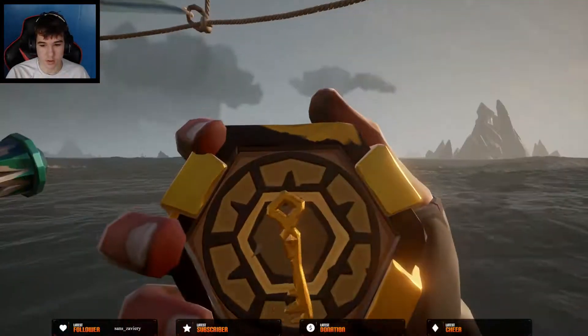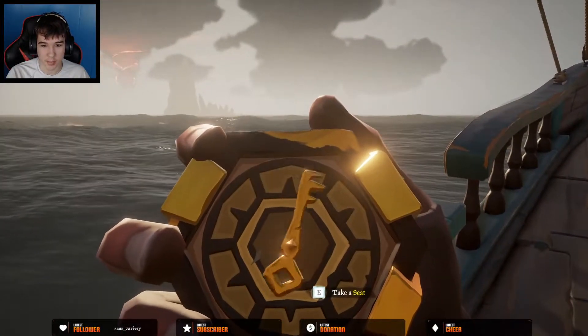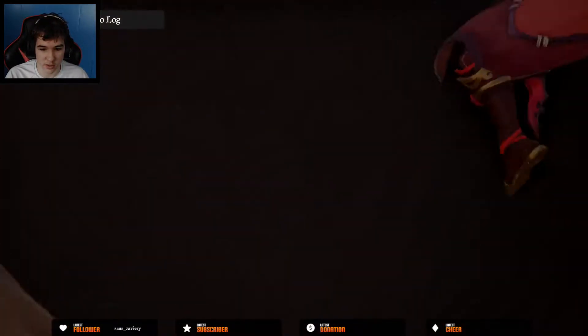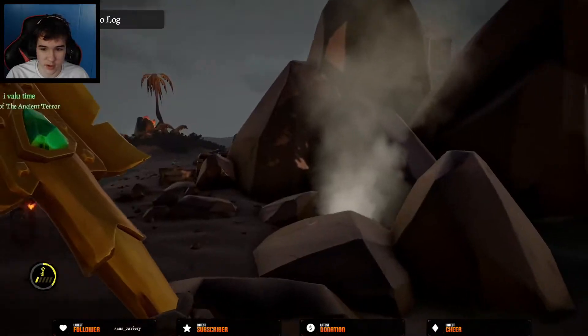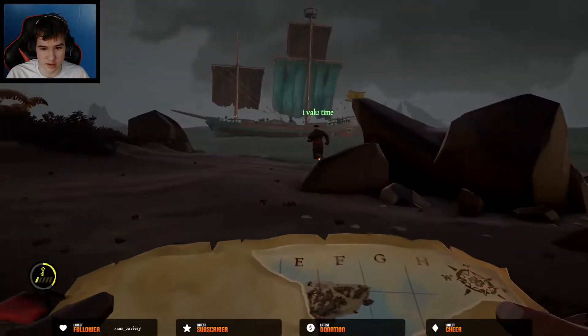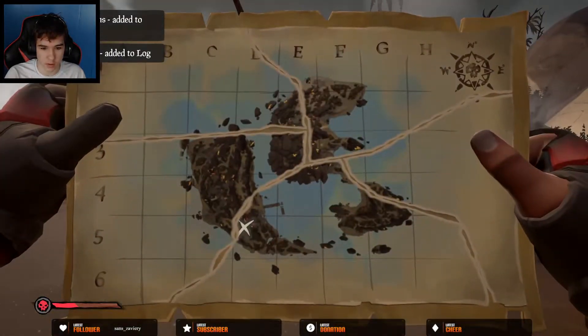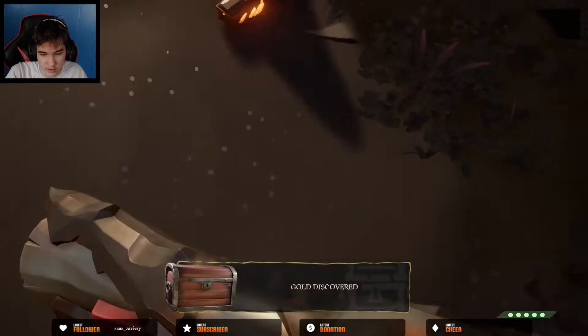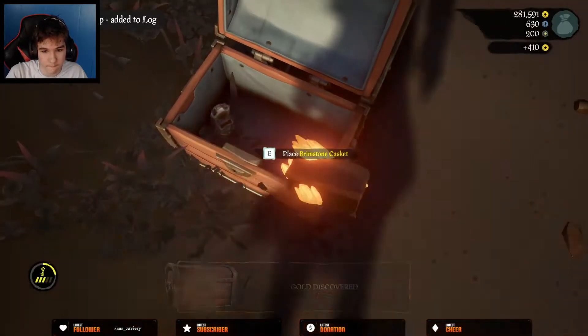You're going to notice you have a Wayfinder compass pointing in a certain direction. Follow the compass to the island and it will start spinning around, meaning there's a map parchment. You only have to collect enough map parchments to see the X and identify the correct island. Sometimes you will have to get all map pieces; most of the time you won't. Note that multiple pieces can be on an island at a time, which is more common on larger islands.